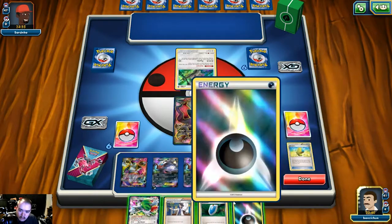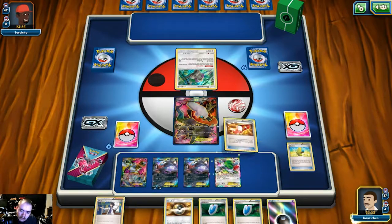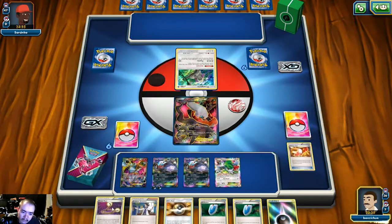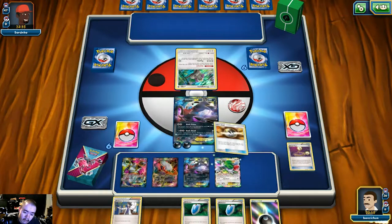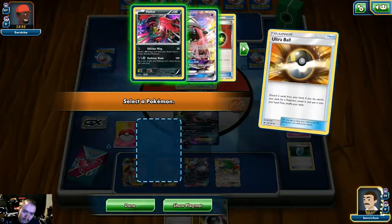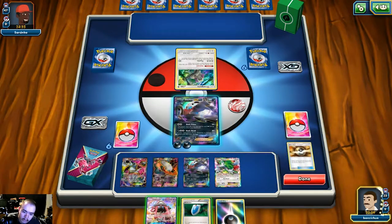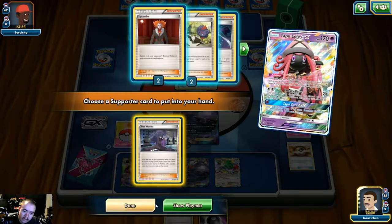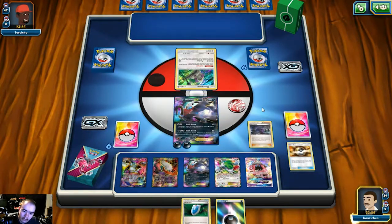We attach energy to the active Darkrai and use Shaman for four cards. We then hit Trainer's Mail and find the Escape Rope, letting us get the loaded Darkrai into the active. We consider our next move: since this looks like Decidueye with Kangaskhan, we decide to grab Hex Maniac preemptively via Ultra Ball. This will shut him off from drawing with Shaman, Hoopa, and whatever else — it'll slow him down a lot. We grab the Hex Maniac and plan to play it next turn.